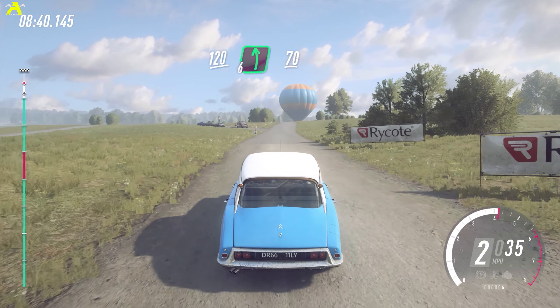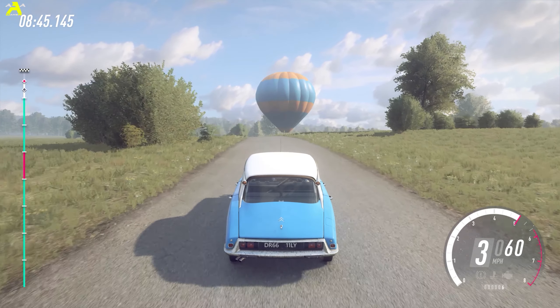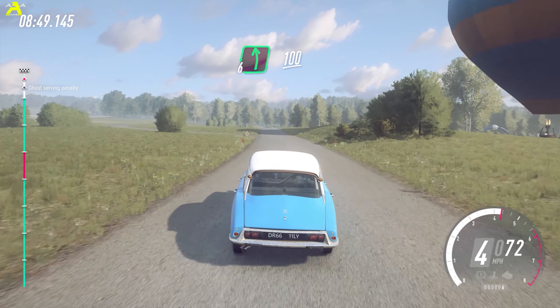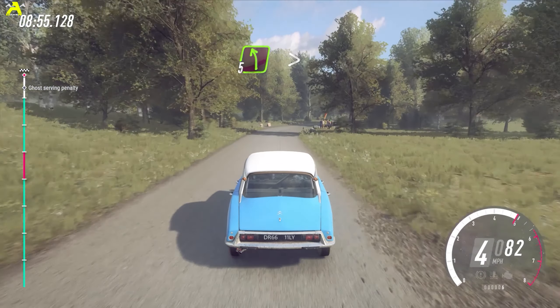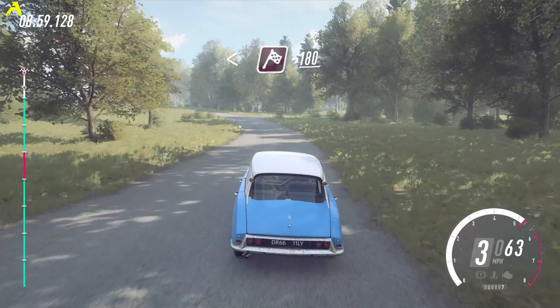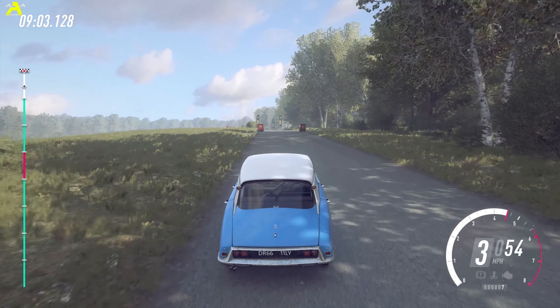Flat left of a crest, 100, five right long tightens, into five left long tightens, opens of a finish, 180, to stop, zero.